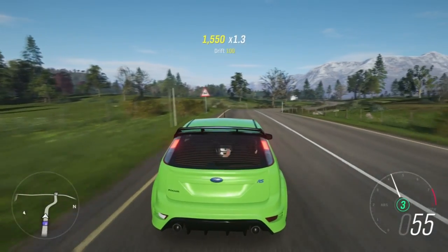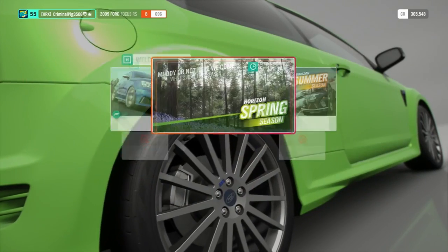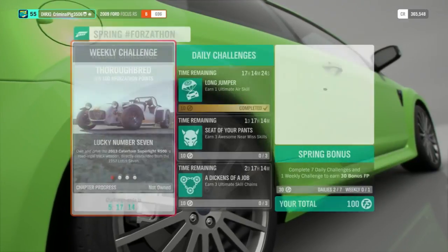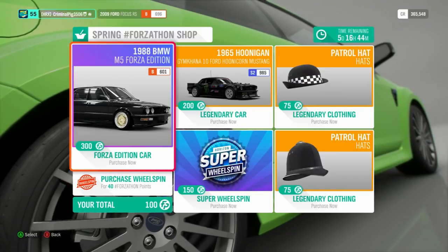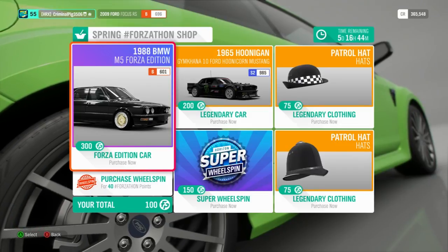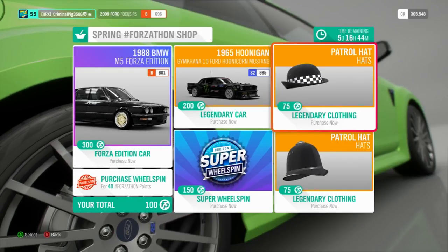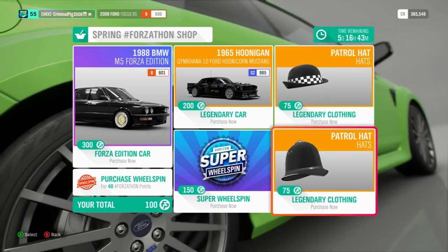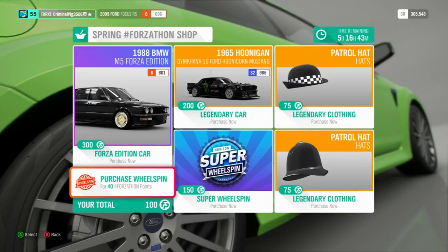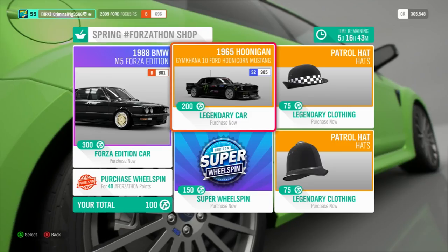That means a new ForzaFund shop with updated items, and this time there's actually something really cool. In the Spring ForzaFund shop, we have a Forza Edition 1988 BMW M5, which is pretty nice. I have 100 ForzaFund points. Last time in the winter ForzaFund shop there were some Halloween items — I said I was going to get them but I forgot, so that's a bit sad, because it was like a pumpkin hat. Probably won't see it again until next Halloween. We've also got new clothing — patrol hats, like police hats — plus super wheel spins and regular wheel spins. There's also a 1965 Hoonigan Gymkhana 10 Ford Hoonicorn Mustang for 200 ForzaFund points.